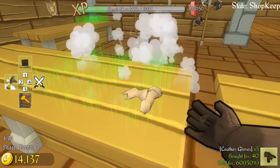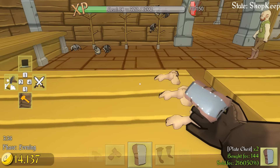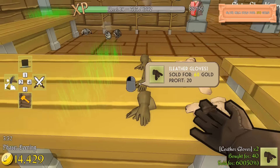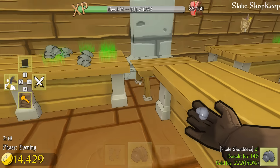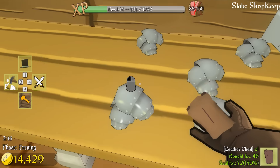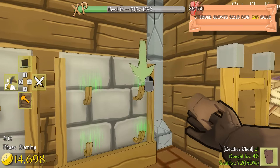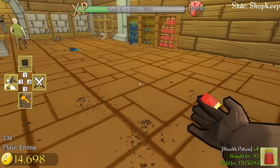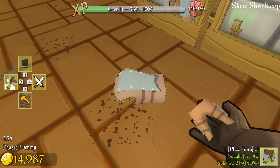Gloves — oh my god the gloves! Look at the hats all over the floor. Leather gloves. Do I need more blue gloves? No, the blue gloves sold out pretty quick. Oh great — a health potion. Man this place is a pigsty.